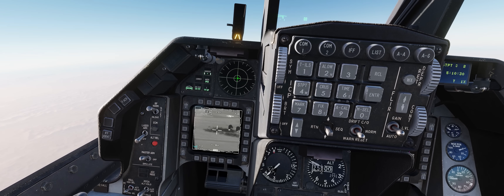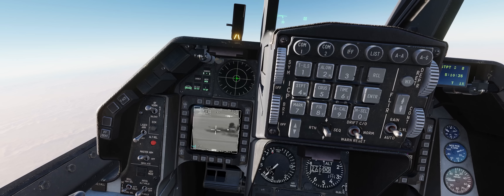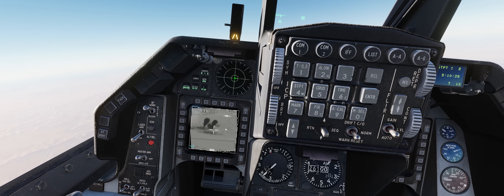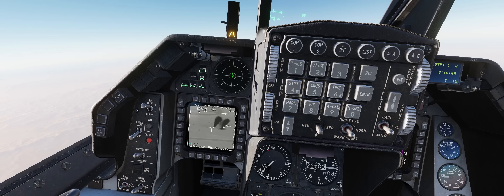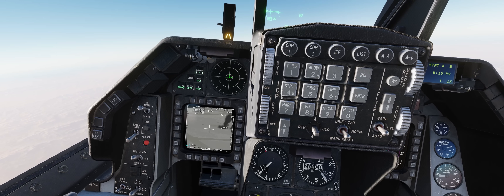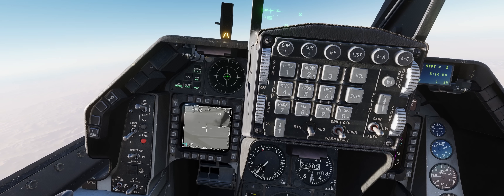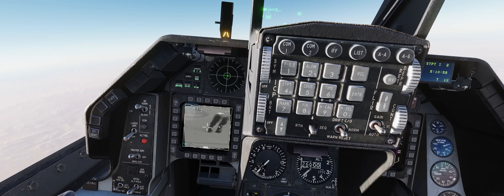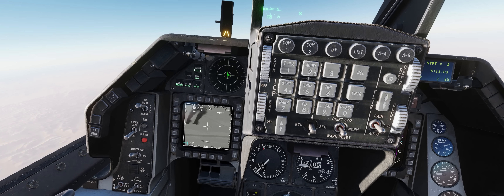Moving the crosshairs to check out some more BDA — looks like we definitely took out some of the supply trucks, definitely the Snowdrift radar, which will make it harder for the actual SA-11 launchers to acquire their targets. Unfortunately, it looks like we missed the actual SA-11 launchers themselves, so they'll have to be hit by follow-on strikes or by our wingmen that we don't have for today's demonstration.